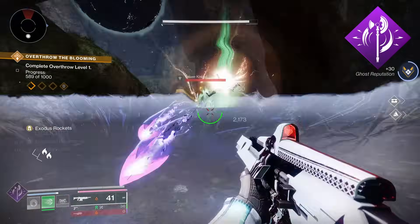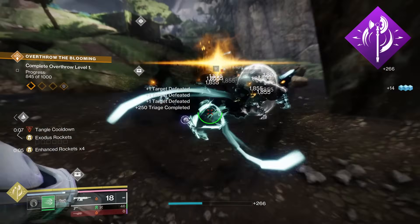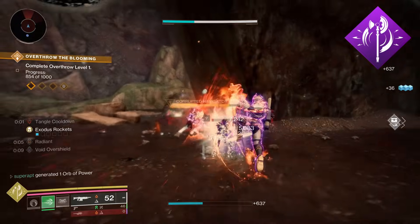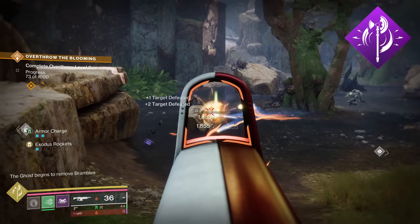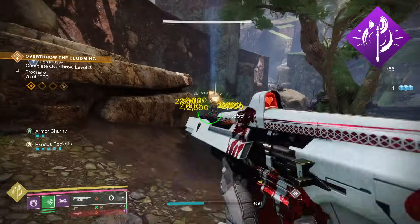After the axe explodes, it can be picked up by you or your allies and used as a weapon for a short time. You can use your light attack to slash enemies in front of you, damaging and weakening them, or use your heavy attack to throw the axe — though it will consume all of your ammo. When you pick up the axe you'll have 10 ammo and a duration timer.